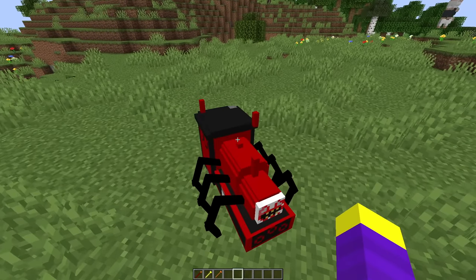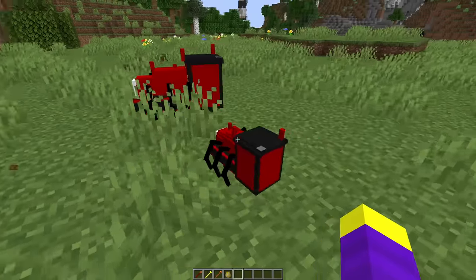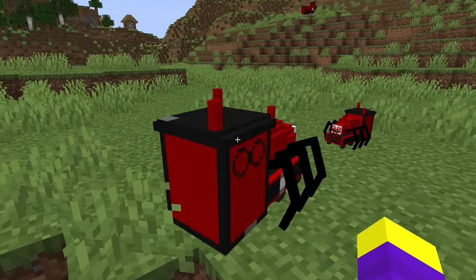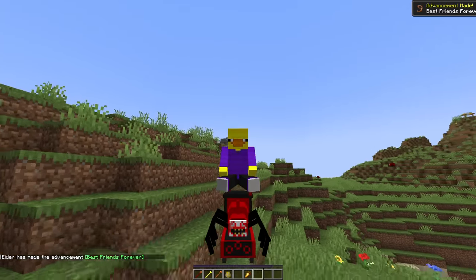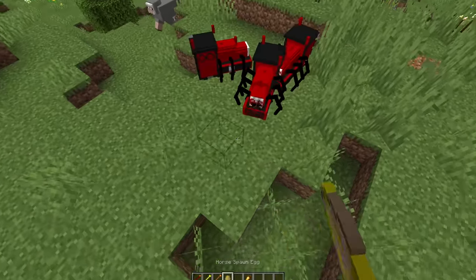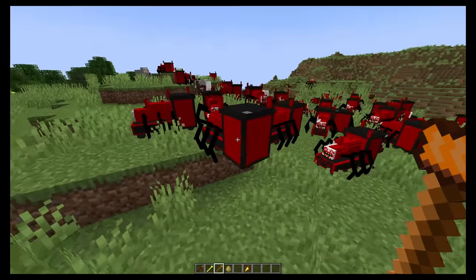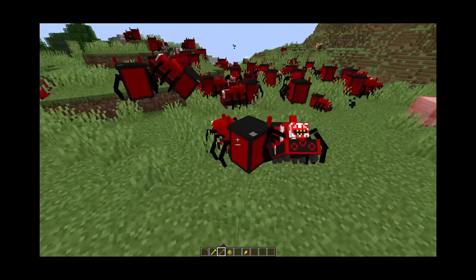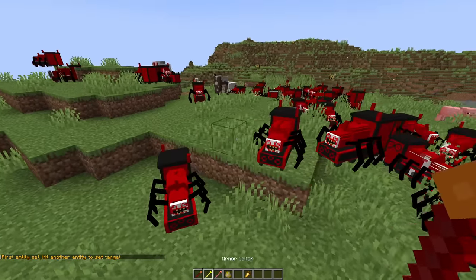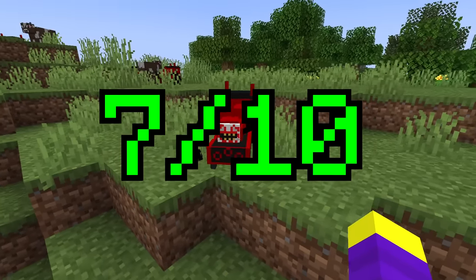I expected him to be a lot bigger. I wonder what baby Choo Choo Charles looks like. He's kind of fast actually. I was just hoping he was bigger, this is kind of disappointing. Let's ride a Choo Choo Charles — okay it looks like I'm flying. He's actually kind of fast though so this is cool. Let's spawn an army of Choo Choo Charleses. It won't let me stack them, they keep kicking each other off. I wonder if they'll fight each other — nope, Choo Choo Charles doesn't fight. Choo Choo Charles in Minecraft is kind of boring. I'm going to give Choo Choo Charles a 7 out of 10.